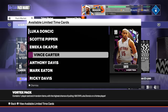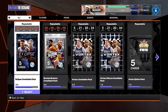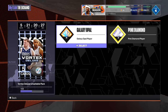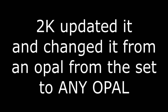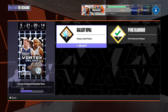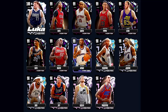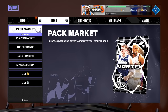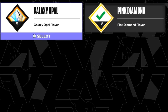In the Vortex pack opening there are a lot of players still available — Luka, Scotty, Okafor, Vince Carter, Anthony Davis, Mark Eaton, Ricky Davis, and of course the opals and pink diamonds. It's super easy to get diamonds, amethysts, and rubies with the new updated game rewards. They also updated the deluxe exchange — it now says you need any galaxy opal player, whereas before you needed a galaxy opal specifically from that set. So now it's any galaxy opal, and you're guaranteed to get a pink diamond or higher — could be an opal, a dark matter, maybe even Luka Magic.